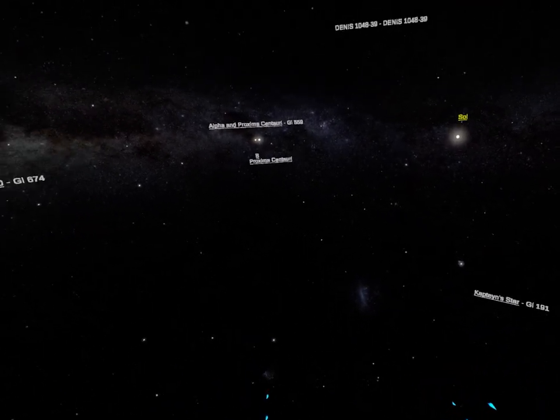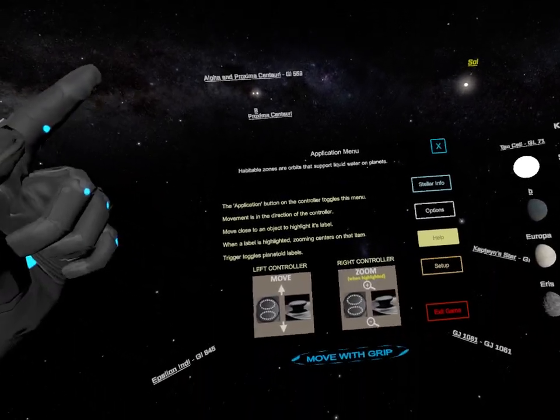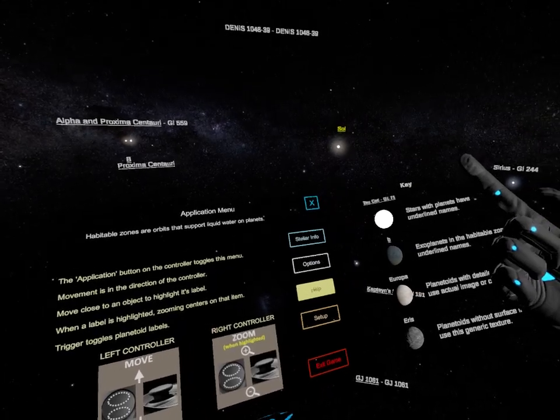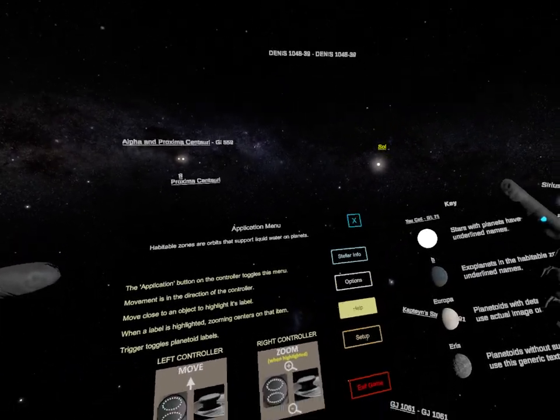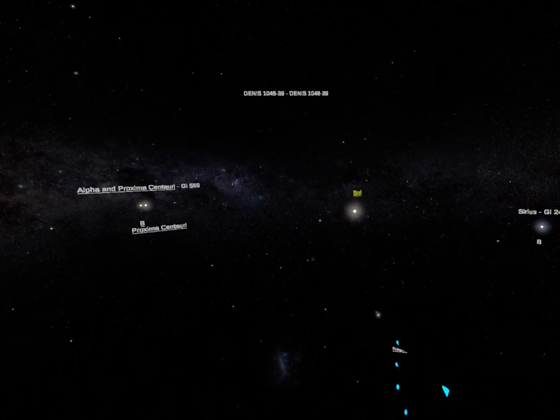This is an early access game, and basically what it lets you do is — first of all, you have this Applications menu, and it lets you move and also zoom in. Let's go ahead and zoom in to our Sun.